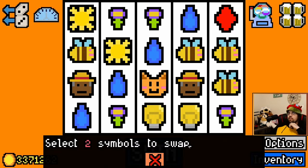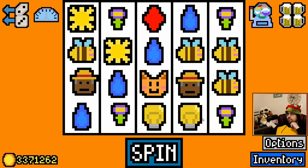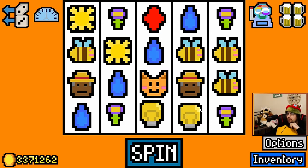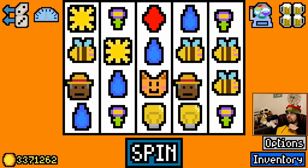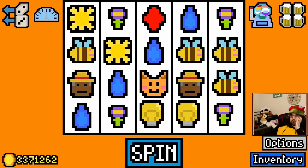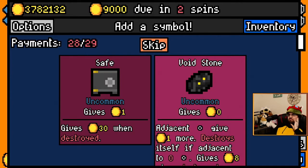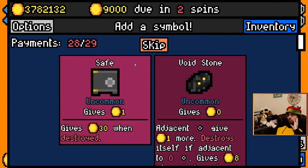I did get connect four! Saoirse says I got connect four. Go us. There's not a lot of strategy to be had with this current playthrough. It's just put the flowers in the right spot and watch big numbers be big numbers. We got that going for us.